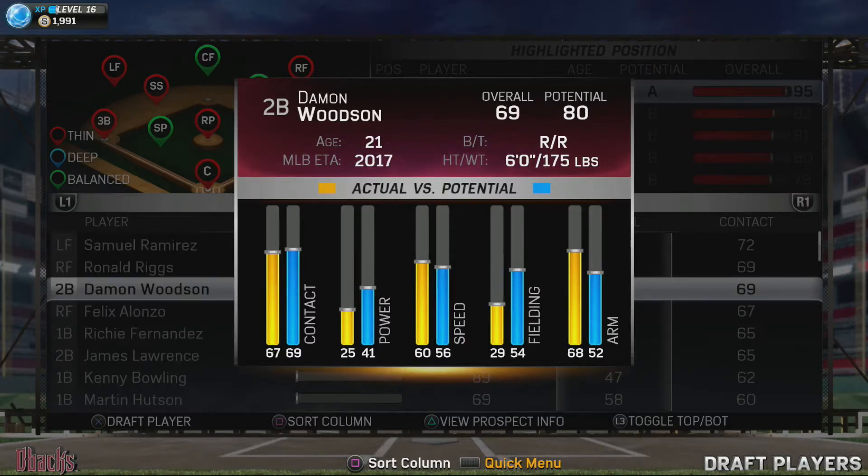In the third round we selected a second baseman. We don't really have a set second baseman right now - it's Aaron Hill, so our second base situation is nothing outstanding. We could possibly get a new guy, so we end up picking this player. He's got some good contact, should be a decent fielder, something we can work on, but he'll be up to the majors pretty fast and we'll see where he goes from there.